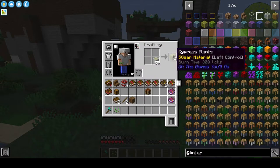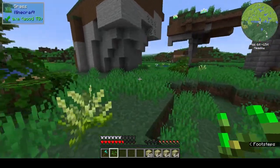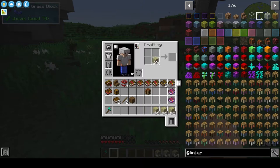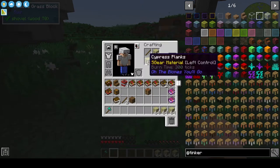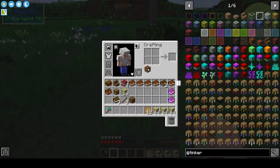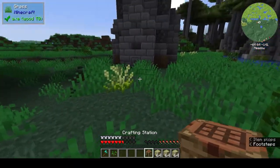We've got some wood now. And we've got some coal here too — fantastic. Let's get some sticks, let's get some patterns, and let's get our nice crafting table. Because I prefer these — it keeps the inventory.